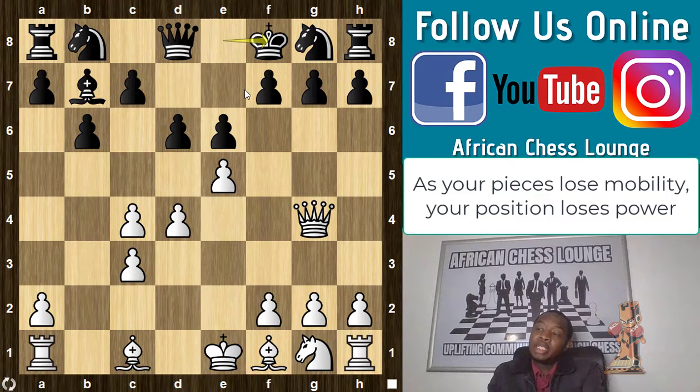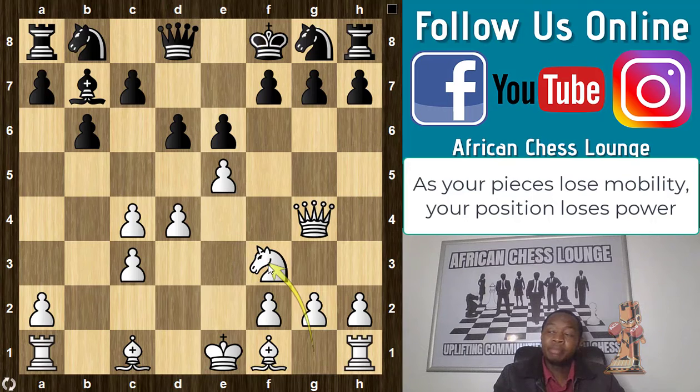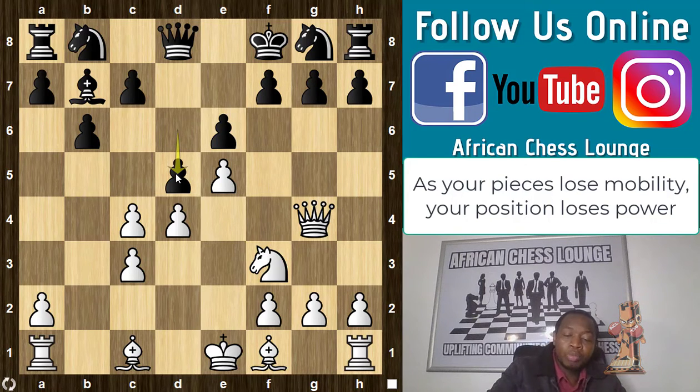Your opponent will take advantage of a lack of coordination. White continues knight f3 and is clearly better at this point. Black goes d5 — I'm not sure what the aim of this pawn move is, because I think he had other things to worry about. Anyway, this is what he does.